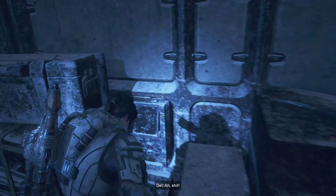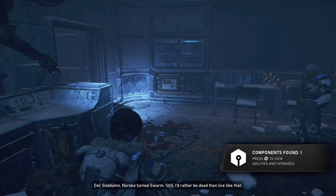Once we've collected that collectible, in the back left is a small room. Enter it, open the safe, and we're going to get the next Jack upgrade.